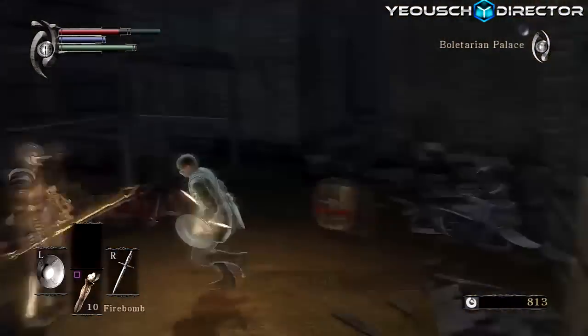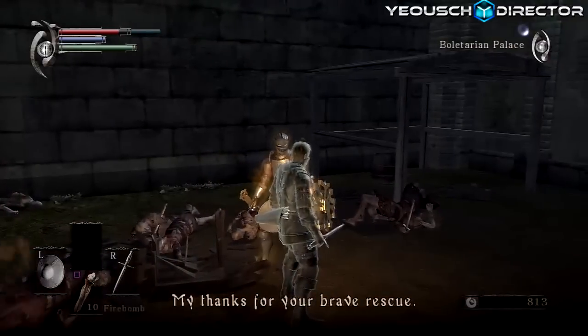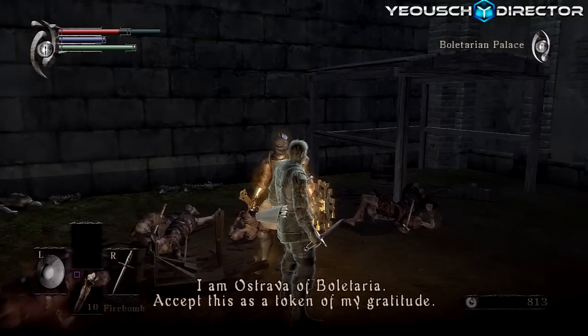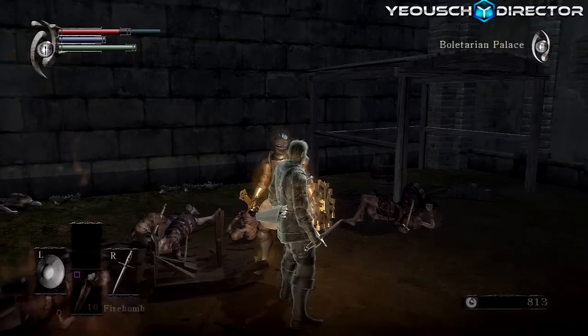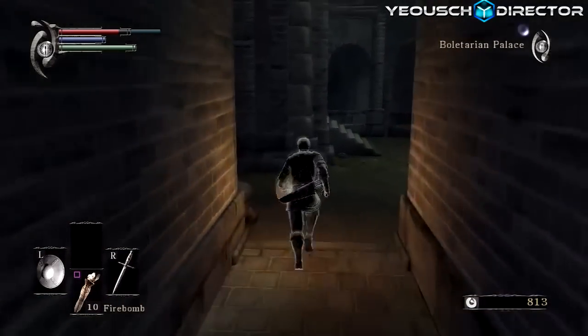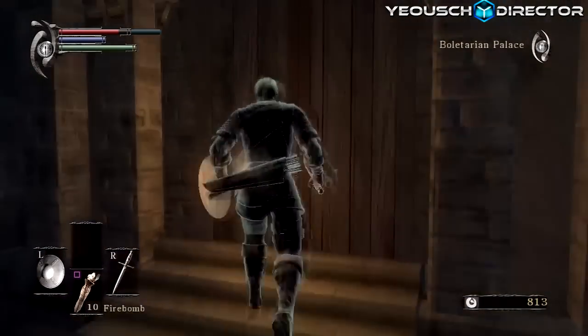Now you have to say: 'My thanks for your brave rescue, I am Ostrava of Boletaria, accept this as a token of my gratitude.' That basically allows you to scope down if you have a bow — you really don't need it, but it's your choice.